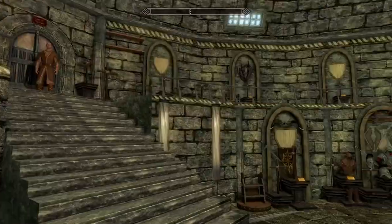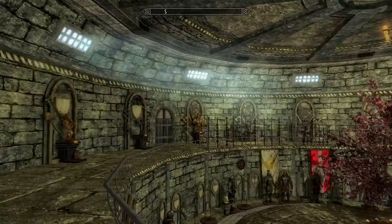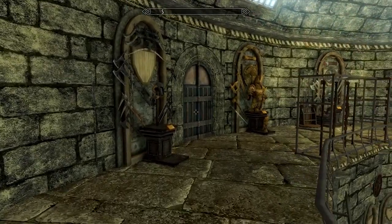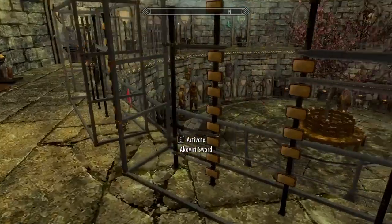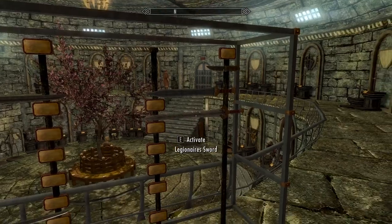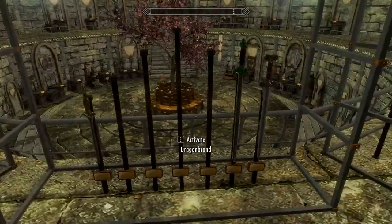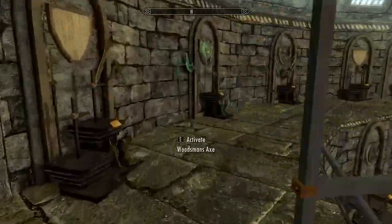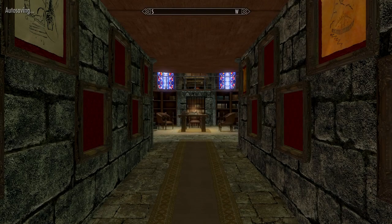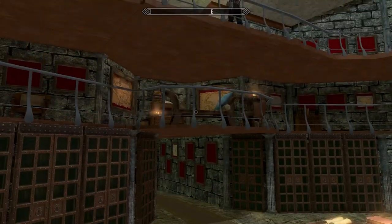Adjacent to here are the east and west wings of the armory where we can put our own armor displays — I have not done that, not really a huge point to it for me. There are also various miscellaneous weapons that go on these displays. Still just so much we need to fill out: 895 displays in and we are still barely scratching the surface, it seems.